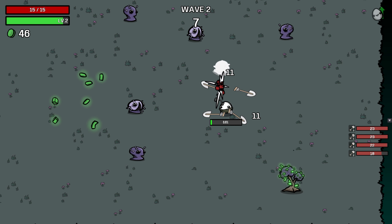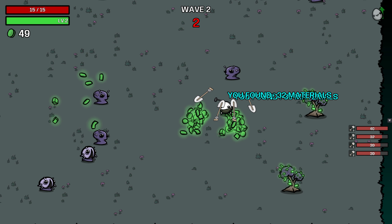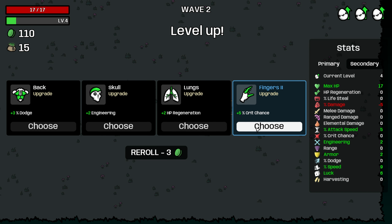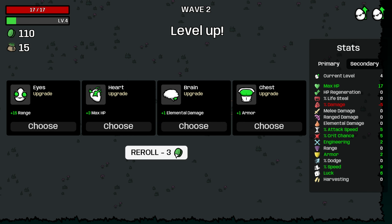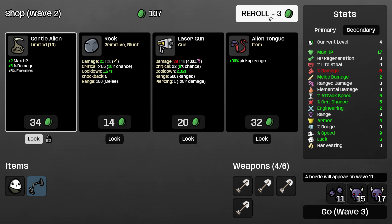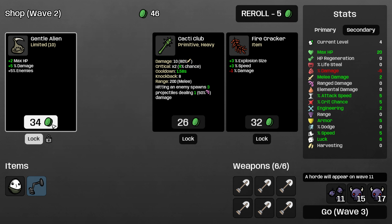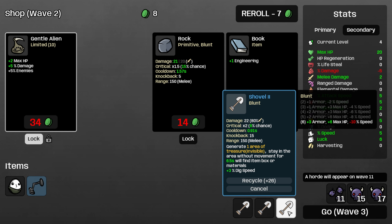It's like 28 materials. Can we double dip here and open two things of treasure at once? That'd be nice. All right, that's not bad. I'm going to take the best options here, I think. I want movement speed if we can get it, but I'll take melee damage. Two armor is pretty good. Still don't really want that gentle alien just yet.